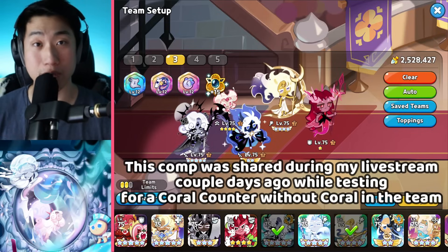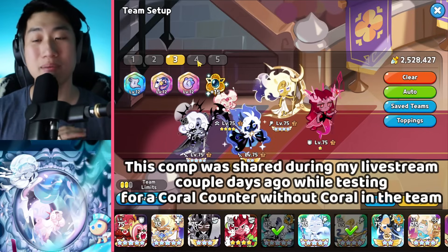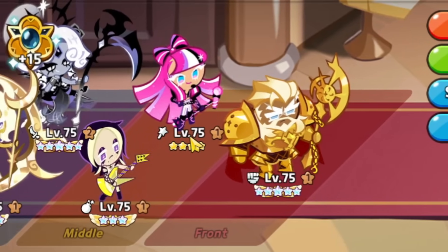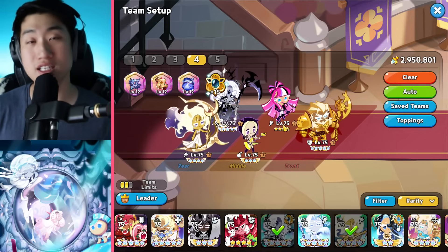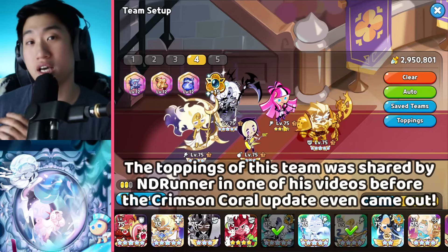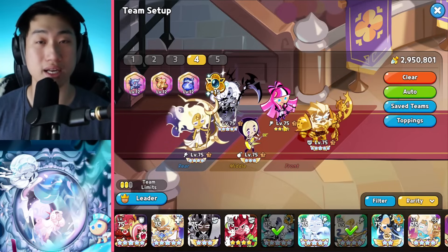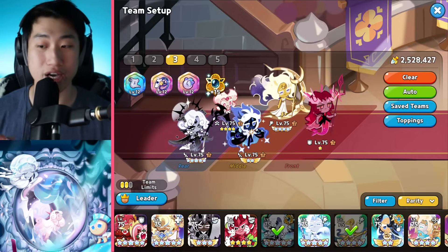If you guys have watched my live streams, I actually shared this comp already and you've seen me try to find a counter for about three-plus hours. It is actually a comp that has been shared within the game even before the release of crimson coral — no other than the Tea Knight, Shining Glitter, Black Lemonade, Black Pearl, and Moonlight comp. We've seen this inside of the arena a couple of times, and the specific topping settings were shared by ND Runner. Let's get into the team build and exactly how this team beats the triple DPS crimson coral comp.